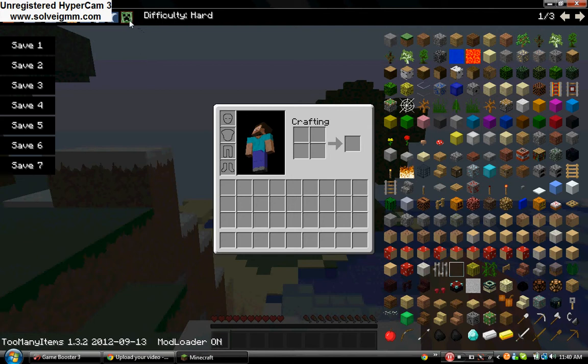This button — you see the creeper face and stuff — is called difficulty. Right now I'm on hard. I press it and it turns me into peaceful. Press it again: easy. Press it again: normal. Press it again: hard. And that's basically what it does.